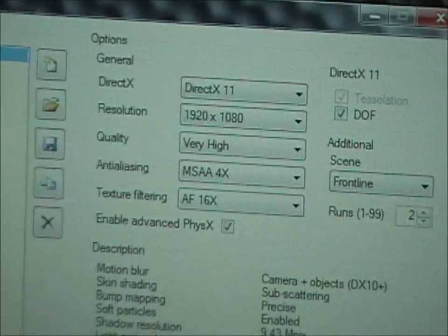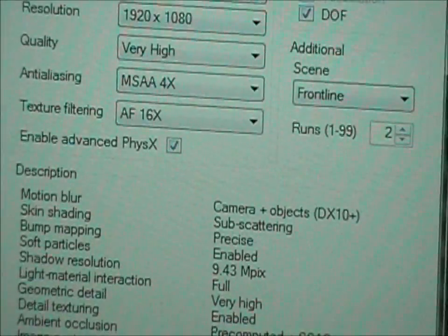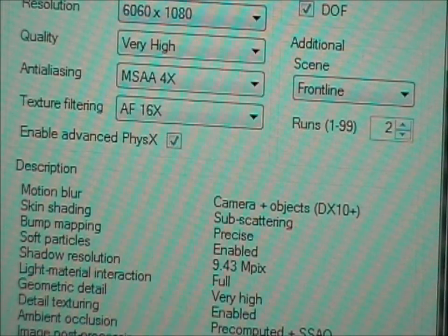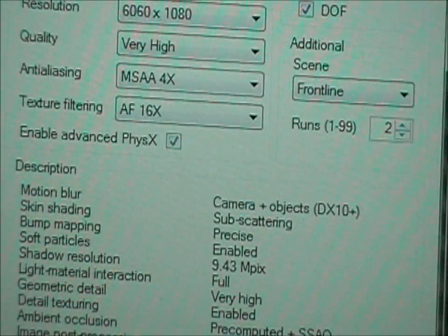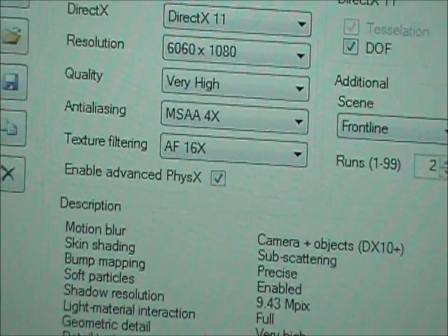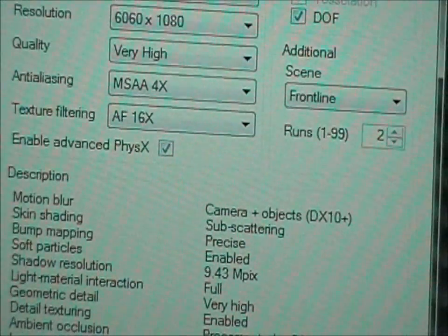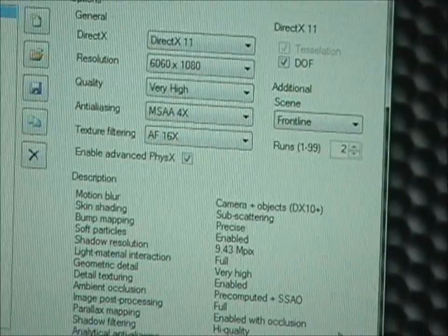Let's go into the settings. DirectX 11, 6060 by 1080 resolution. Everything is completely maxed — advanced physics on everything, depth of field. I'm only going to run two loops just to give you an idea. I'm not doing this for FPS.